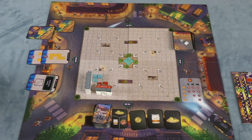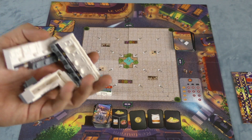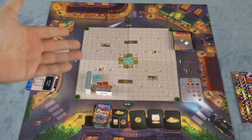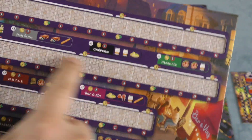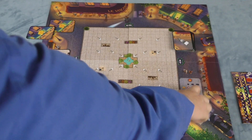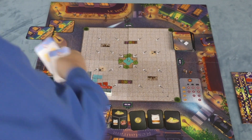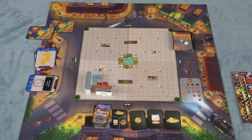The game ends when players place a certain number of restaurants on the board, when someone places all their terraces from two categories, or when no more restaurants or terraces can be placed because the board fills up. At that point, end game is triggered. You score points for all the restaurants you've built, how far each terrace row has been played, the majorities on the board, and victory point cards collected over the game. Whoever has the most victory points wins.